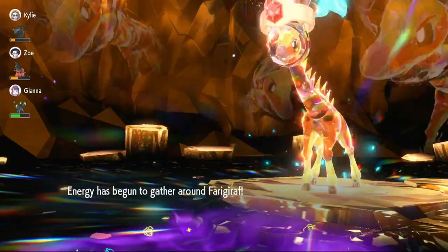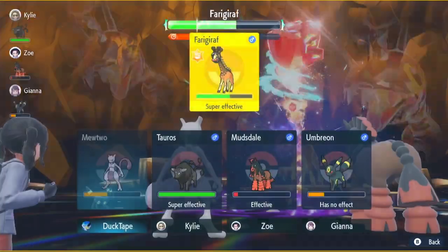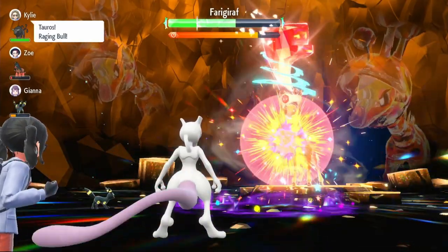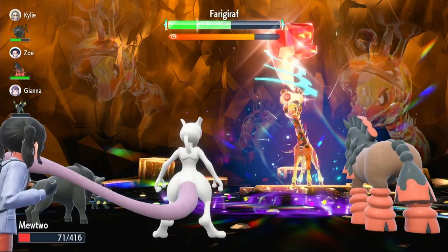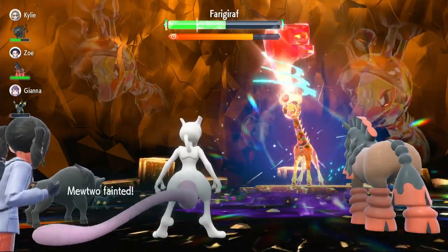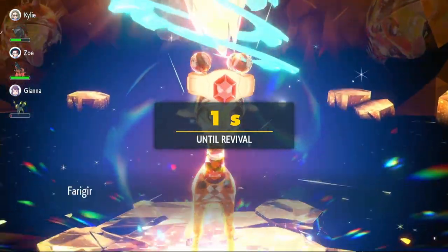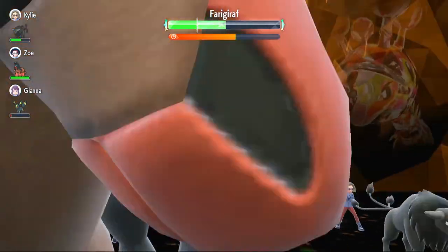Going to use Psychic again — does a decent amount of damage. Hopefully the shield doesn't go up here. The shield does go up — that's fine. I messed up though; that could have been 120% damage from the Metronome chain instead of just 100%, and we didn't get the Psychic Terrain boost on the first attack either. So I messed up quite a bit in that raid, but we're still going strong.